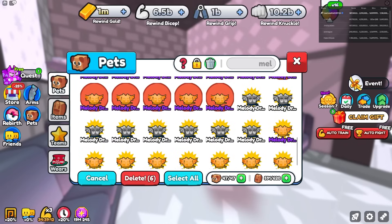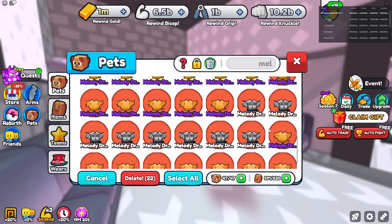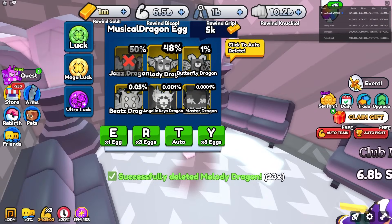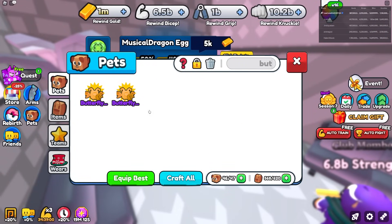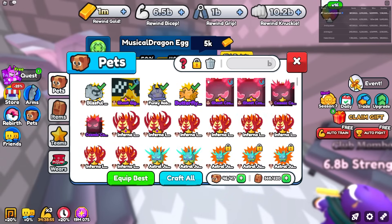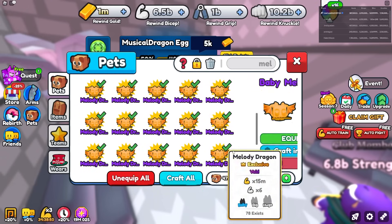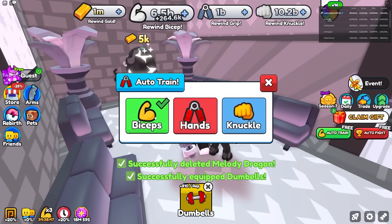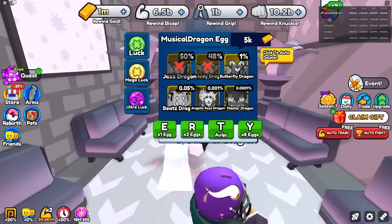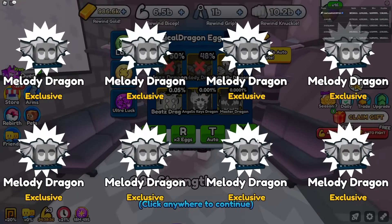Deleting a whole lot of Melody Dragons. I did get two Butterfly Dragons — let's go! Equipping two Butterfly Dragons, keeping one Melody Dragon, and deleting the rest. Now I'm going to be getting a whole lot more strength from these pets. I just need Butterfly Dragons or anything better.